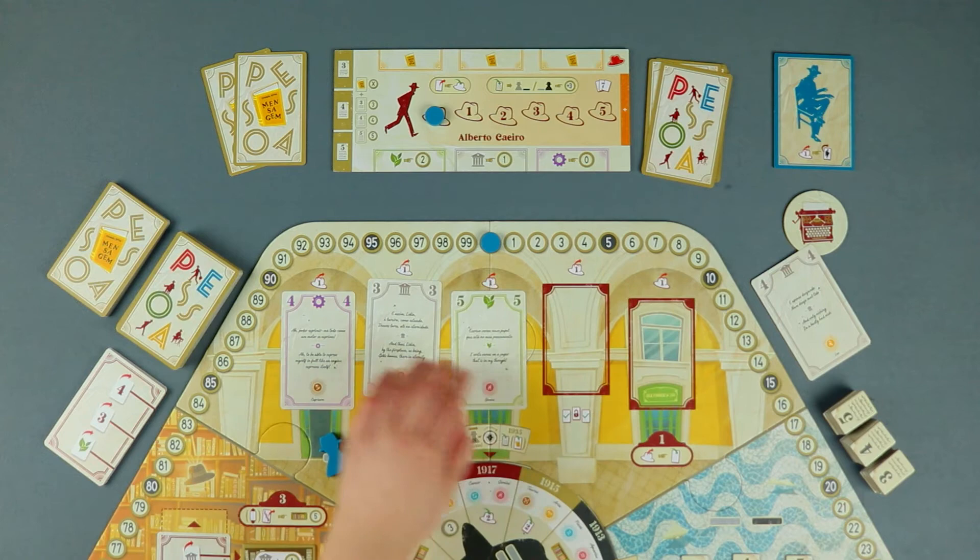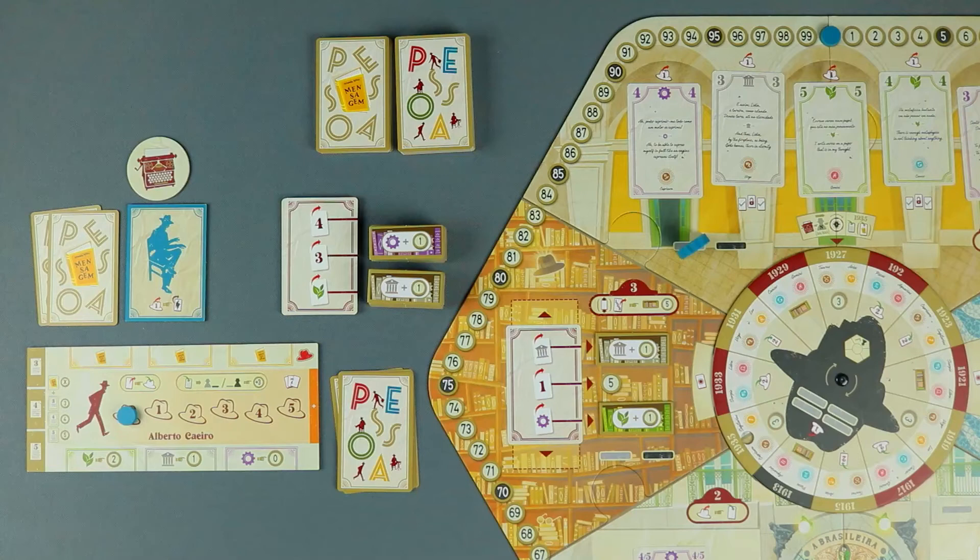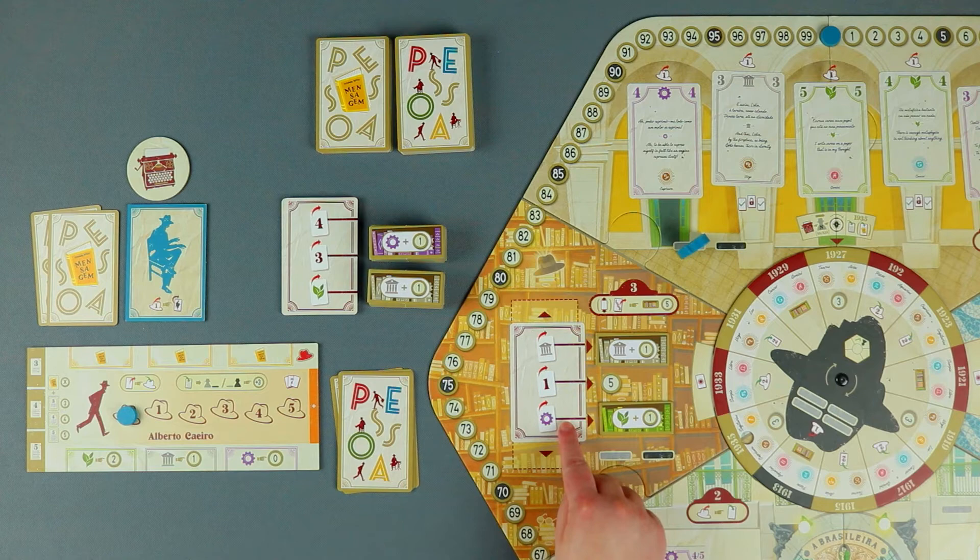The purpose of the bookshop is for the players to improve their own knowledge and acquire new abilities. This bookshop card indicates the requirements to fulfill each possible reward, and the player can choose to fulfill only one, two or all three requirements one at a time. You should note that you can move the bookshop card once, to adjust the requirements to your preferred way.